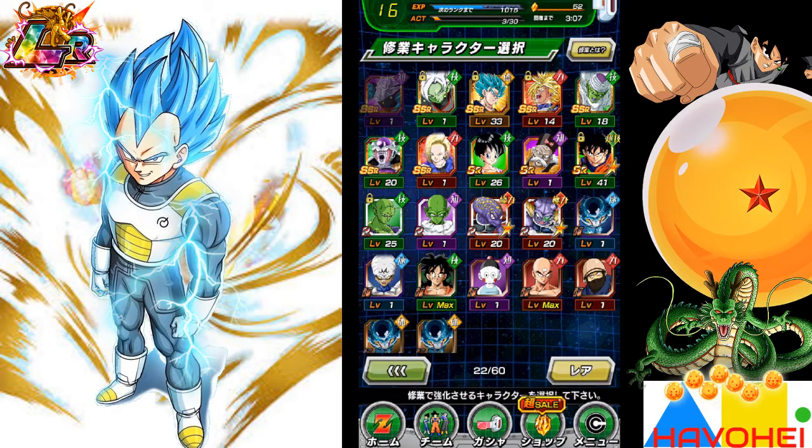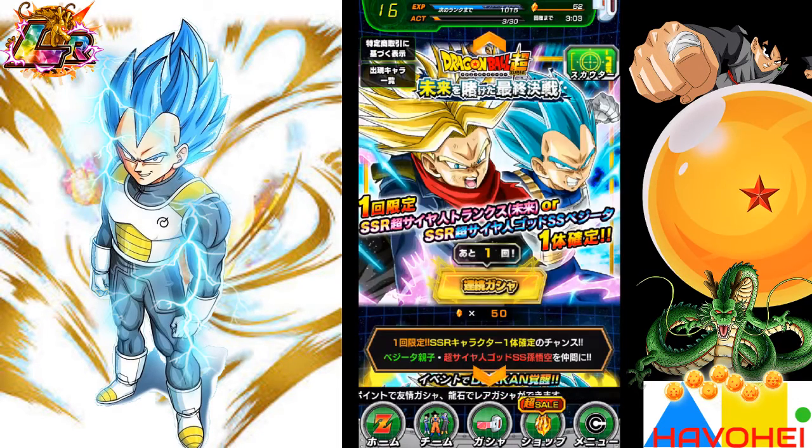I'm gonna summon on the guaranteed Trunks or Vegeta banner — the father-son one. I'm hoping for a Vegeta because I actually have Trunks on another account, so wish me luck. Hopefully I get Vegeta, and if I get another SSR that'll be a bonus. Let's go ahead and rock and roll here.